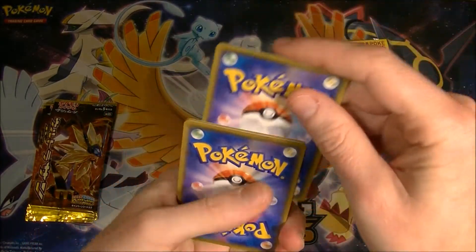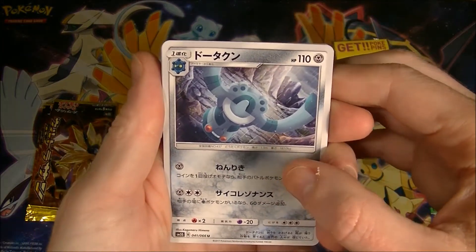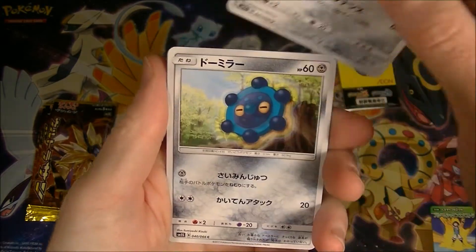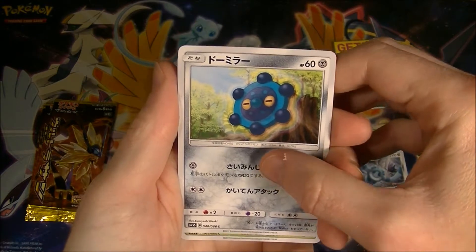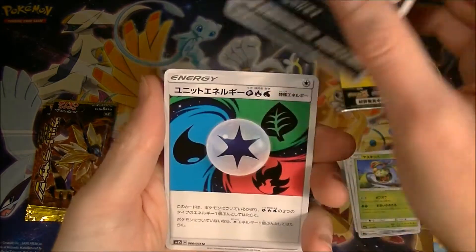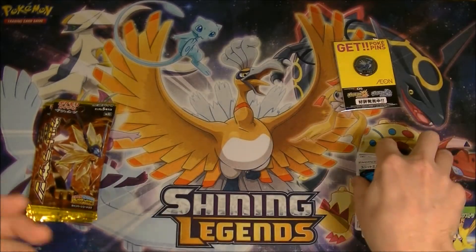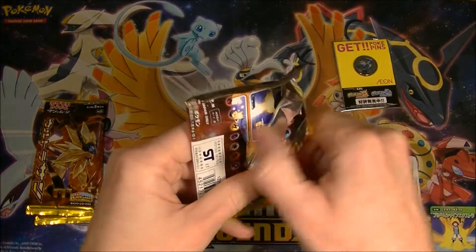We got Rayquaza on there too — that would be really nice, but not expecting to get that. And I think the Cyrus prism star is in the side of the set, which is a pretty good value card to get. I can't remember exactly, but we'll see how we go.